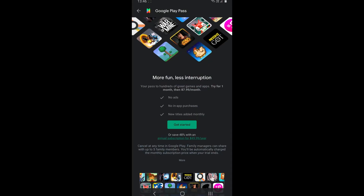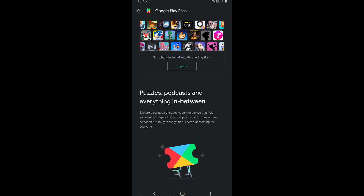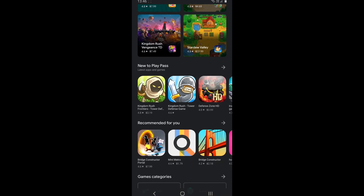Basically, just like YouTube Premium, you subscribe to Google Play Pass which gives you access to hundreds of paid games. With Google Play Pass you won't have to pay any in-app purchases while playing games, and while searching on the Google Play Store you won't see any advertisements.